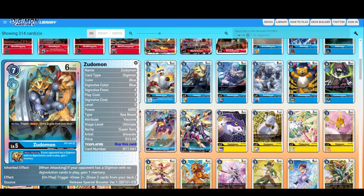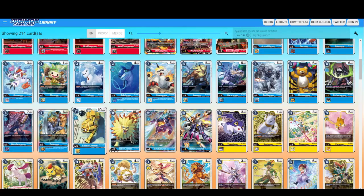On play, trigger: draw two cards. If your opponent has a Digimon with no Digivolution cards in play, gain one memory when attacking. Attack and gain memory? That is broken. Look at this — it's a level five ultimate with 10000 DP. 10k is high if you don't know about it.